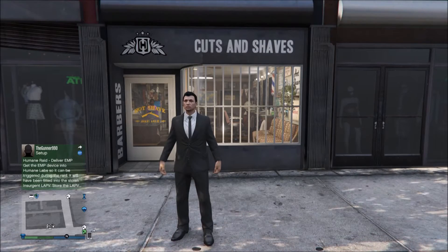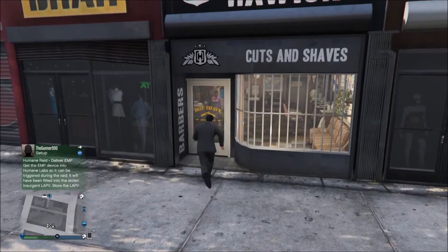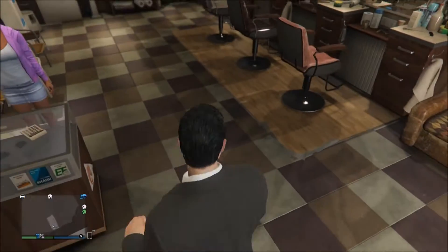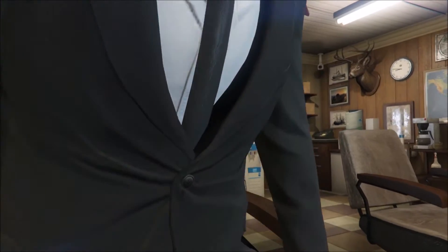First of all, what you want to do is go to the nearest hairdresser's and sort out his haircut and the beard. So we're going to go inside now, sit on the chair, and I'll show you the haircut and the beard.